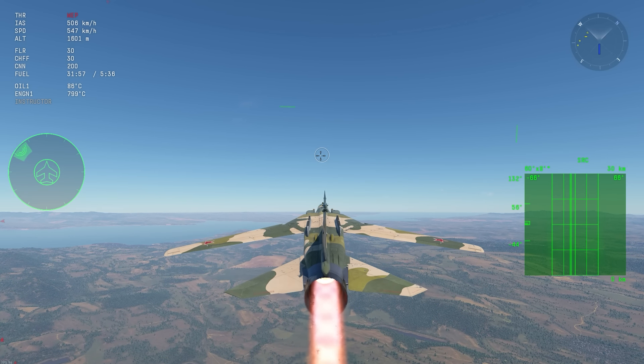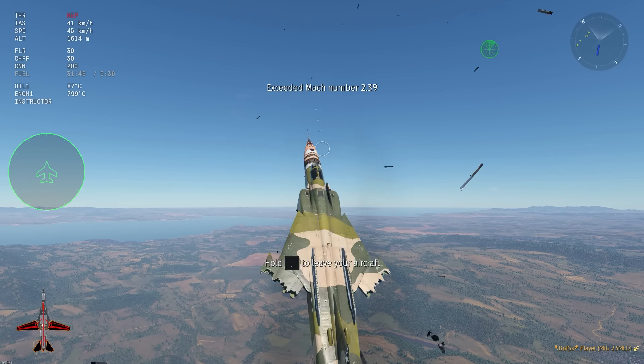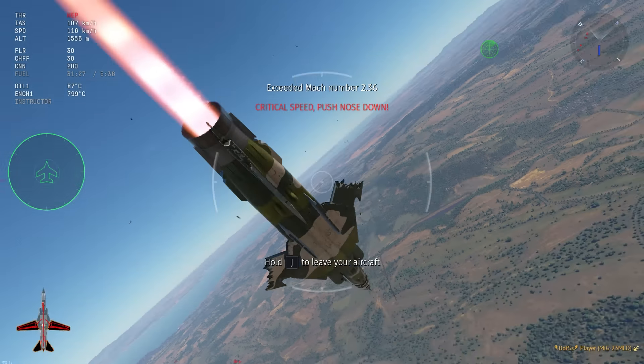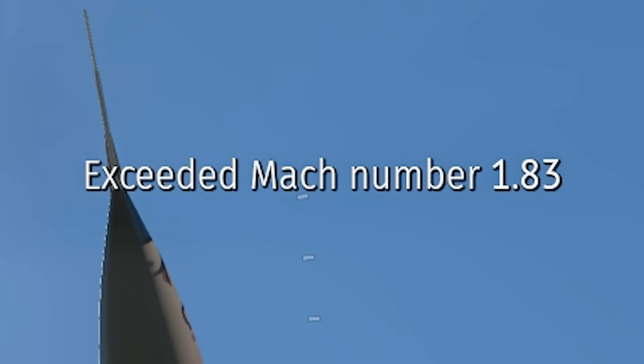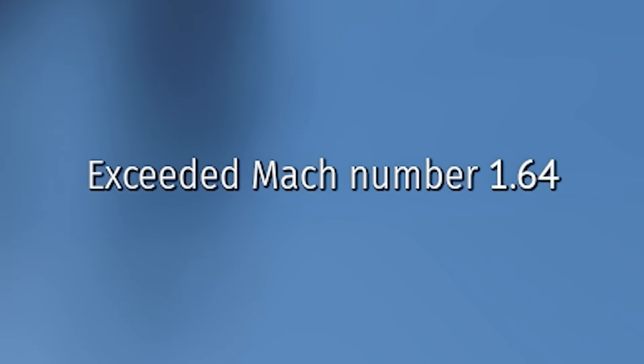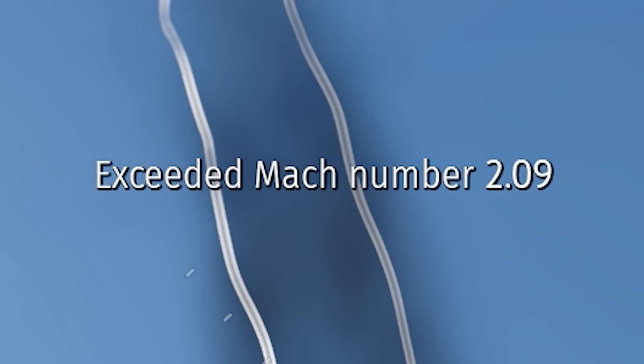When you rip your wings, you'll get a message saying exceeded Mach number or whatever. But if you're flying a plane with a swing wing design, you can wobble your wings back and forward, and you'll see how the position of the wings will dynamically affect the maximum speed you can go with the aircraft before ripping.